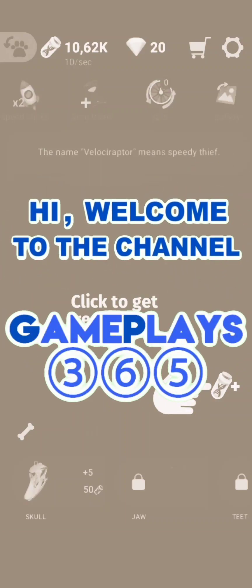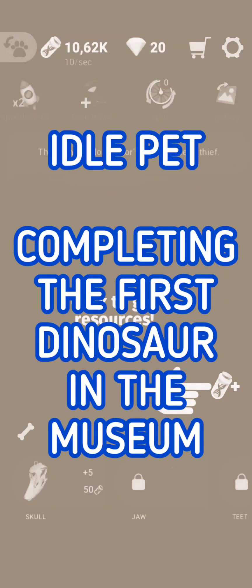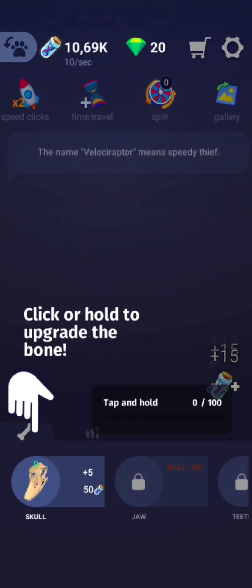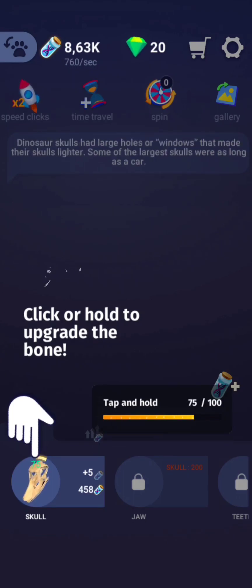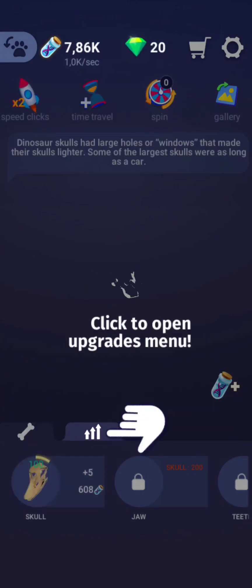Let's complete the first dinosaur in the Museum in Idle Pet, an idle game published by Brothers Apps and Games. We have a quick tutorial to remind us how to build the game when we enter, and let's build the school.